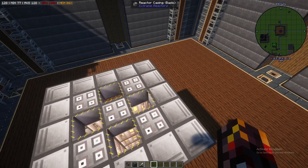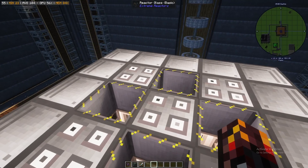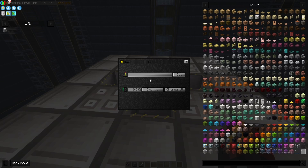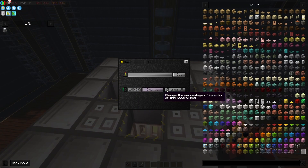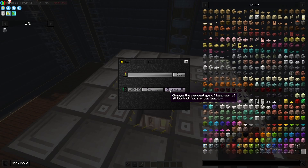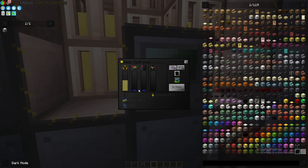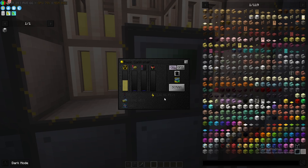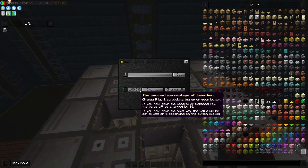Now let's talk about the control rods. You can set the name of each control rod at the top. You can also set the extension of the rods. Basically, if you have this number set to 100, that's going to slow down the fuel burn rate by a pretty extensive degree — at 100% it's going to slow it down to almost zero. You're going to get a lot less energy output, however you're going to burn through your fuel slower.